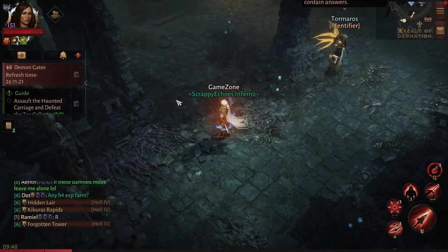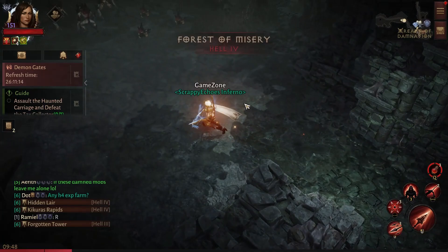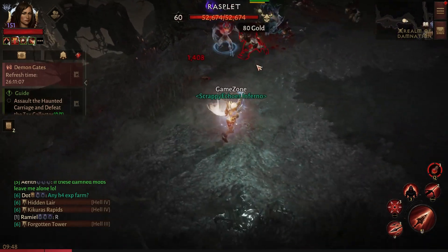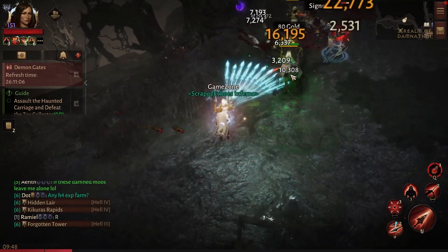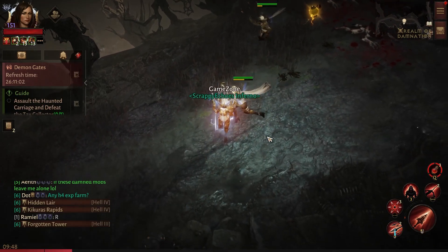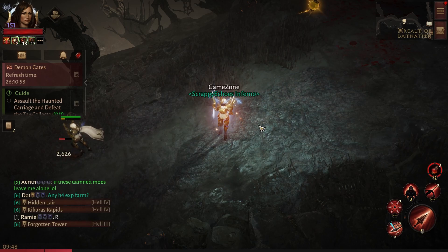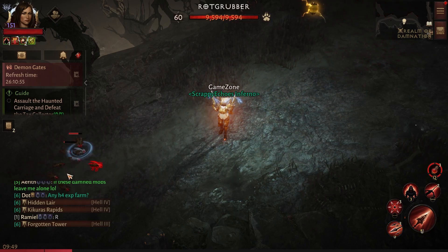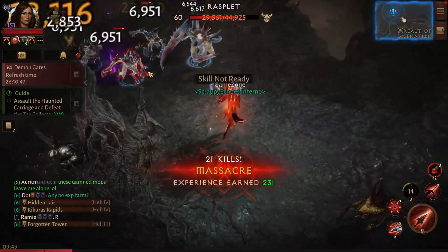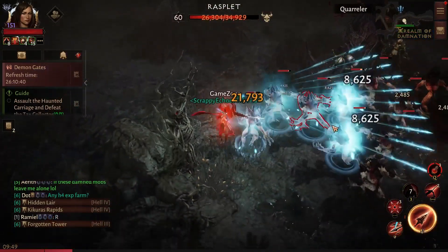Let me give you some demonstration. When it triggers you will see a lightning coming out of the body of the Demon Hunter. I will do a slow motion here if it gets triggered. As you see, the electricity was coming out of the Demon Hunter - the white lightning.